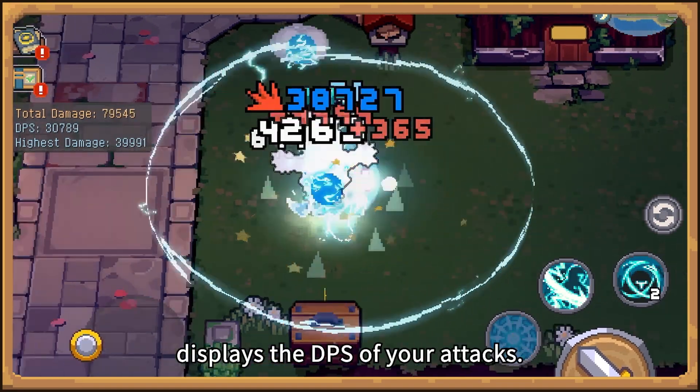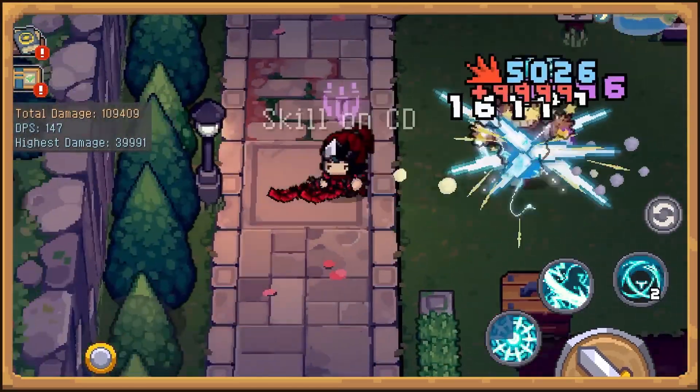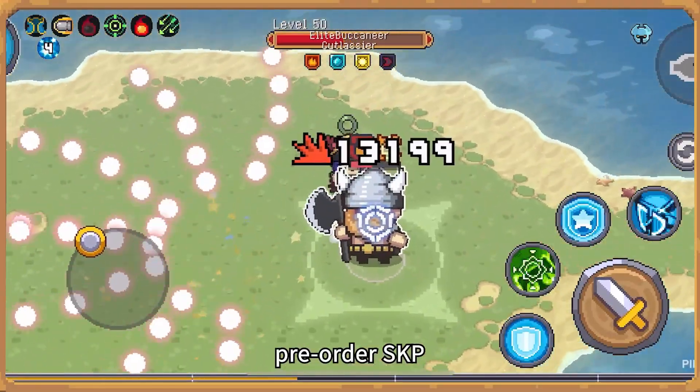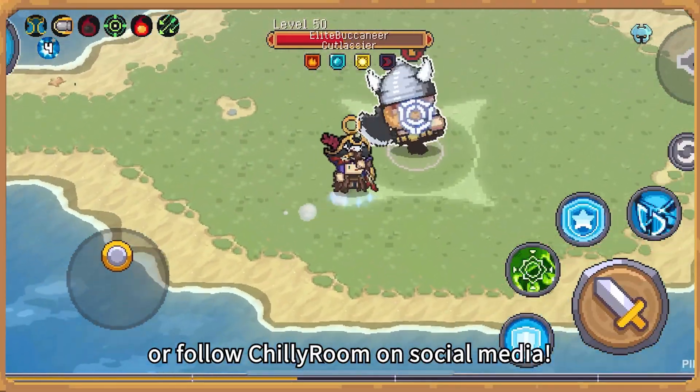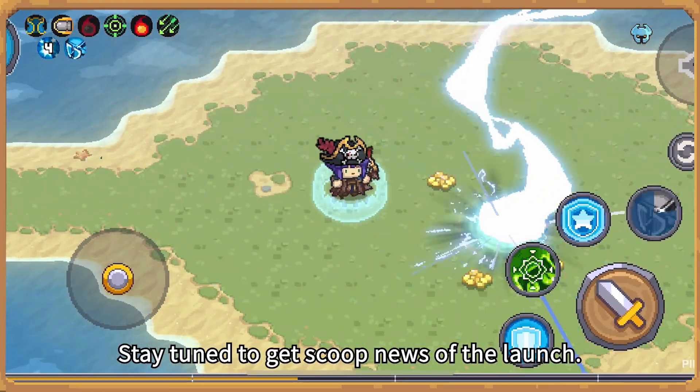Bashing the face of the scarecrow displays the DPS of your attacks — a very useful feature for min-maxers. Last but not least, pre-order SKP or follow Chili Room on social media to stay tuned and get scoop news of the launch. Adios!